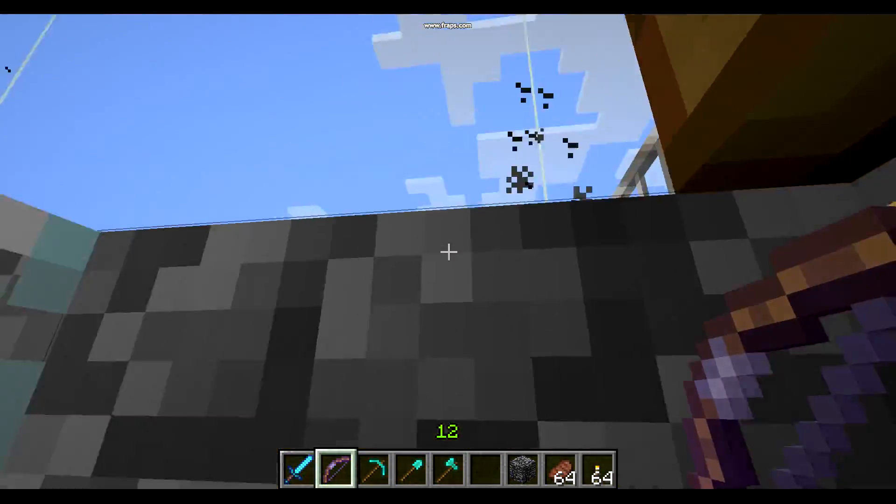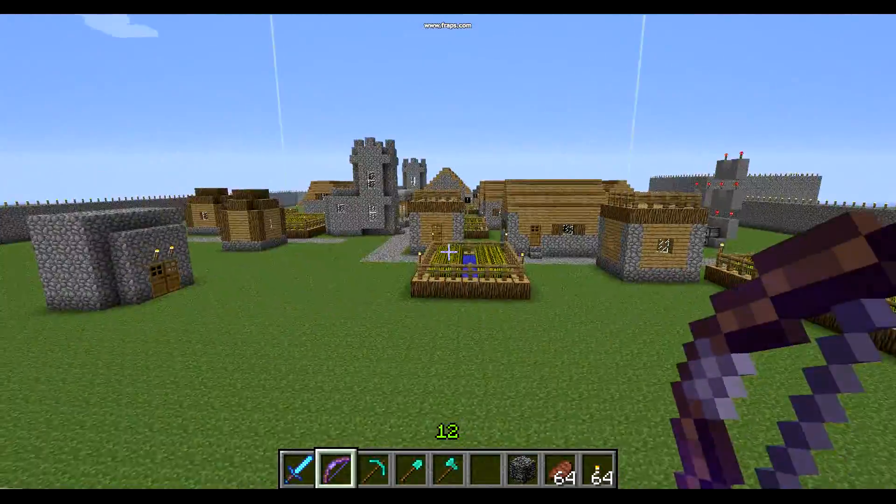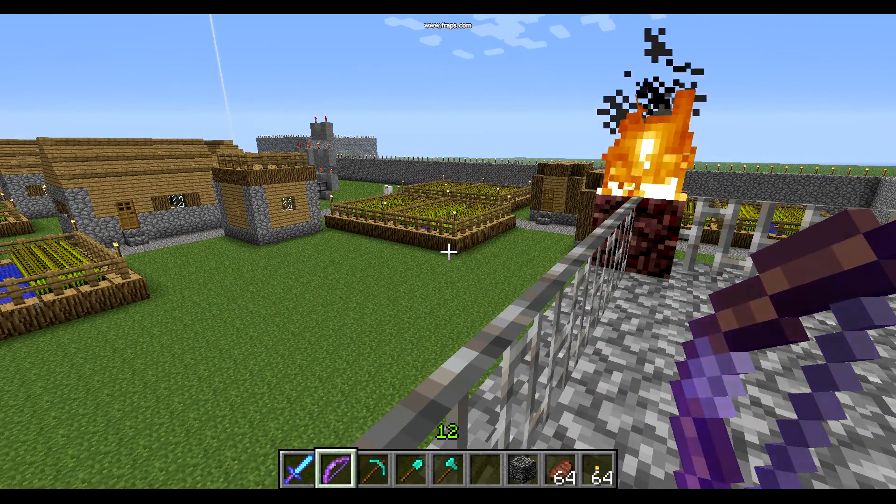And then we have the roof. We got the netherrack on the sides, and you can attack stuff — like the cow. Die cow.